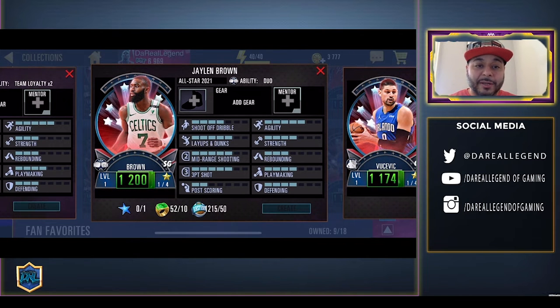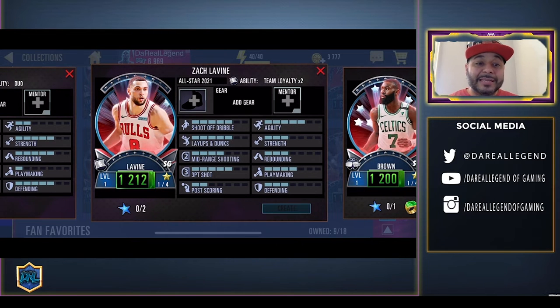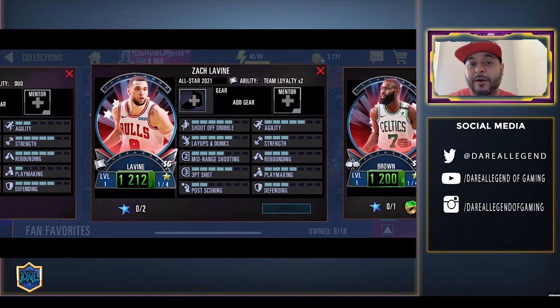Jalen Brown can be crafted with one collectible, 10 emerald rings, and Eastern Conference collectibles. Then we got Zach LaVine, who can be crafted with two collectibles. He has a team loyalty bonus — pair him up with two other Chicago Bulls and he'll get a boost. So if you pair him up with the Derrick Rose Chicago Bulls version and a Scottie Pippen you should be okay, or even a Dennis Rodman with the Bulls.